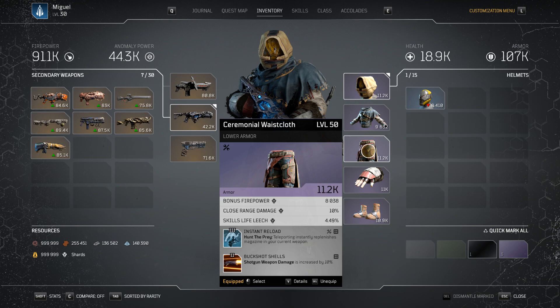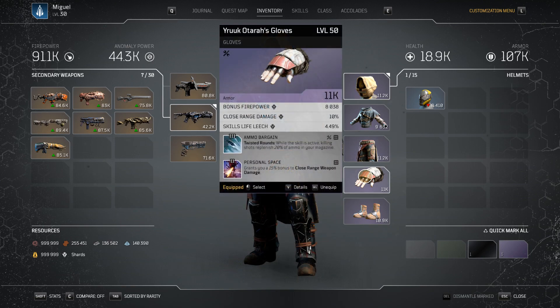When it comes to my pants, I do have Instant Reload, which is super important. Instant Reload — Hunt the Prey, teleporting instantly, replenishes the magazine in your current weapon. So on a low cooldown, you're able to just on-demand replenish. This really increases your damage output uptime on bosses, which is one of the big weaknesses of the Trickster early on. Buckshot Shells is just shock and weapon damage increased by 10%. I also have Ammo Bargain, which is another tier 3 — while the skill is active, my shots replenish 20% of my magazine. Combining with Hunt the Prey replenish, we never have to worry about running out of ammo, having to reload, and losing our Twisted Rounds.